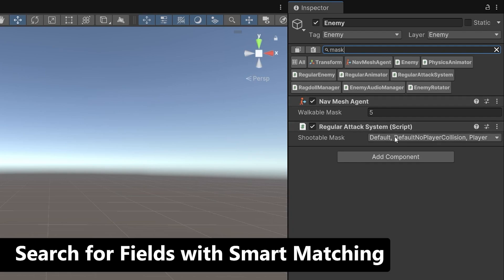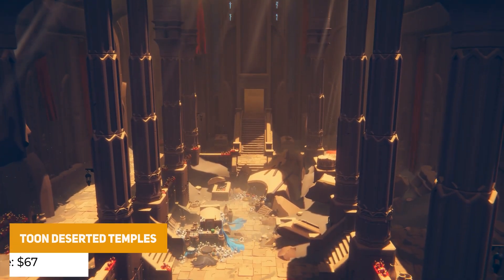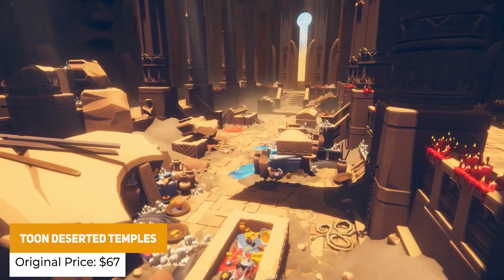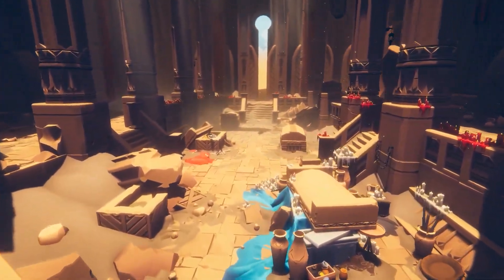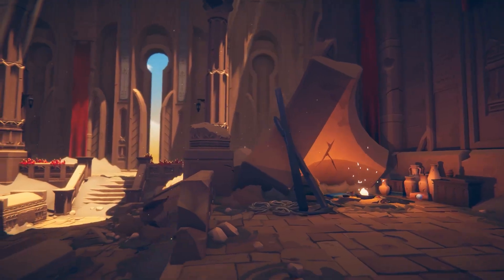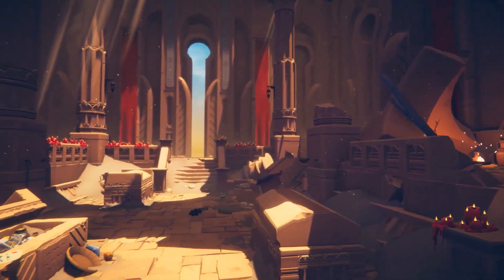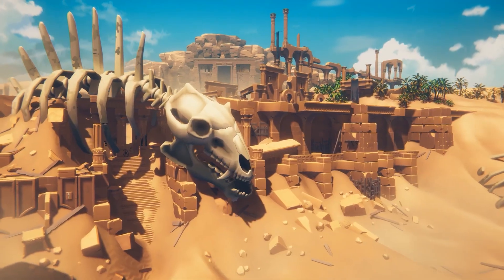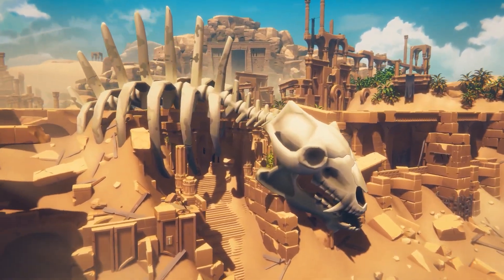We've got Toon Deserted Temples — 685 different high-quality toon assets with 11 demo scenes, custom water shaders, animated traps, different pottery, various vegetation, building kits, traps, candles, pottery, skeletons, water props, books, and hundreds of other items.